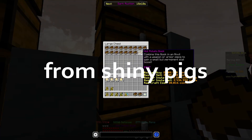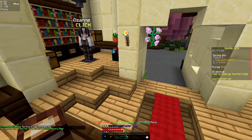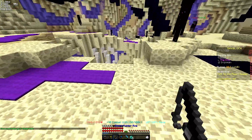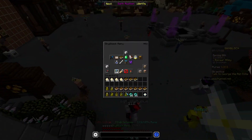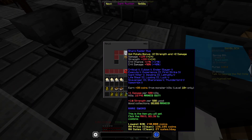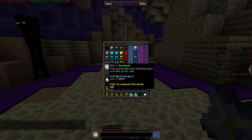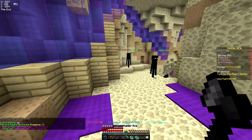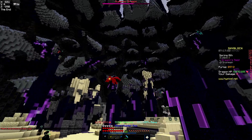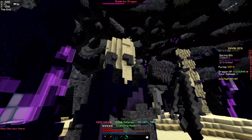We're gonna put the hot potato books on our sword. Let's get a damage test before — I think warrior is gonna be the best. 9k, 9.5k. Now we're going to add hot potato books. Let's go — 11k! Jeez, oh my. I just want to hit but I don't have enough mana.